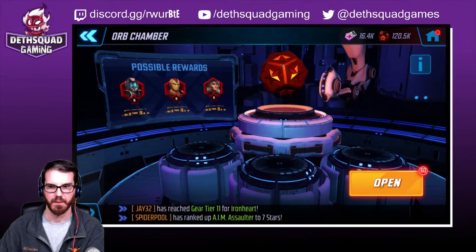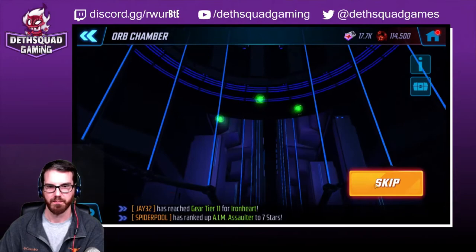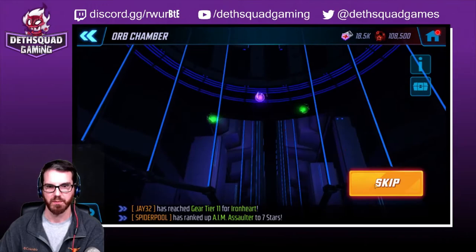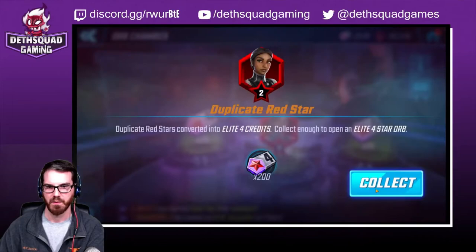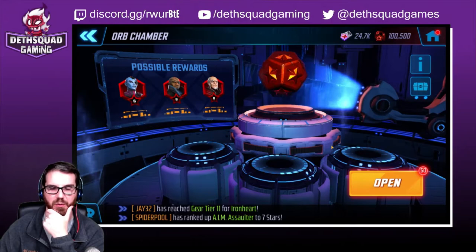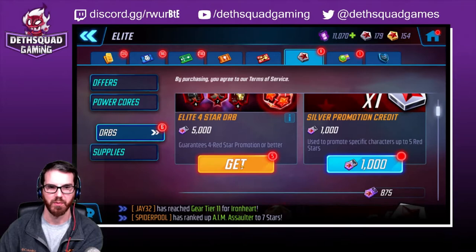Alright, so we got a three. I already have a six red star Wasp, so getting some okay drops - a lot of duplicates unfortunately. That's a good one, unfortunately I have him already. So let's see if I can get - there we go. So I have five elite fours, I don't want to use all of these, maybe three at the most. So let's see what we get.